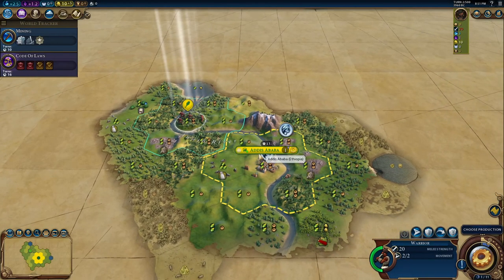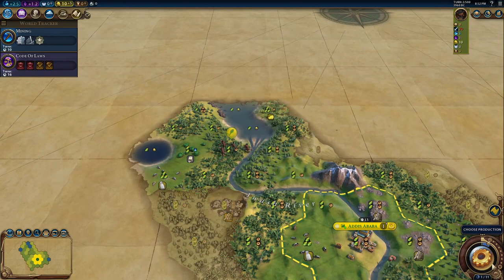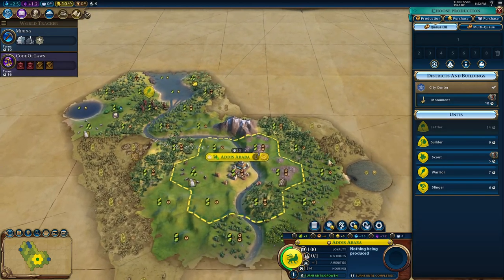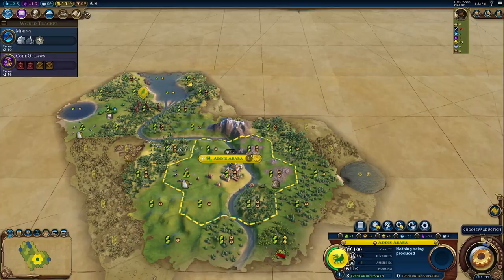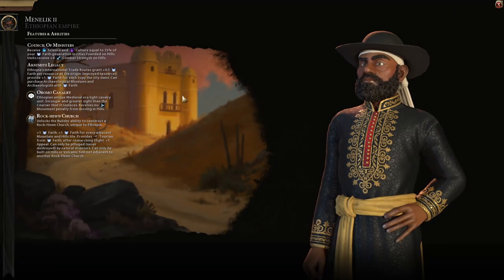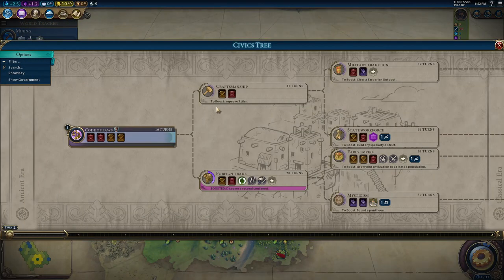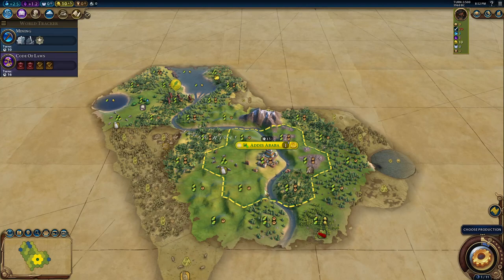Let's settle the civilization. We have zero faith production, so we'll have to go for God King if we want a pantheon. I'm not sure if I want a religion — I don't see a good Holy Site spot, and we can already make some faith. I should prioritize getting to the Rock-Hewn Churches because they're going to be insane on these hills. I'll just have to chop a lot of tiles.